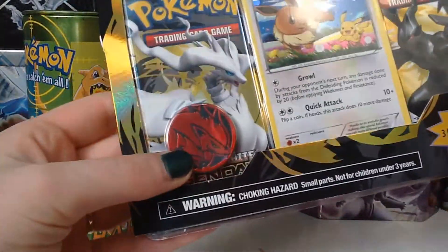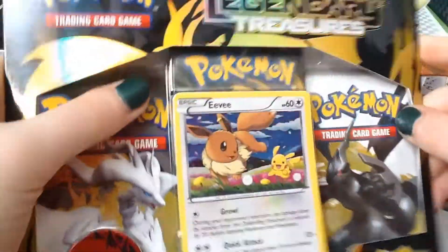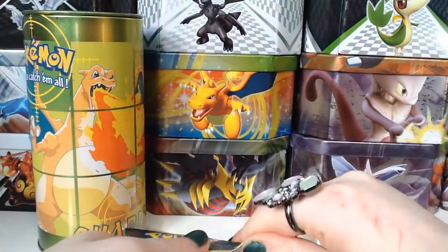They both come with this Zoroark coin here. Whilst I'm opening them, I'm just going to talk. I'm just going to shred it — I don't know how to open these things.